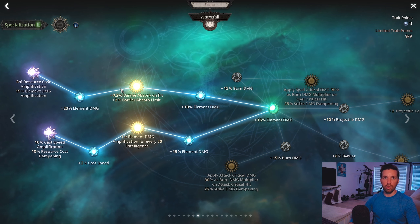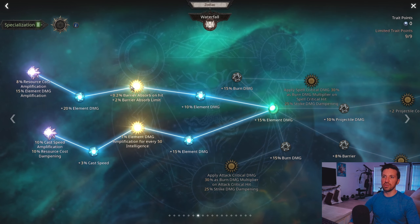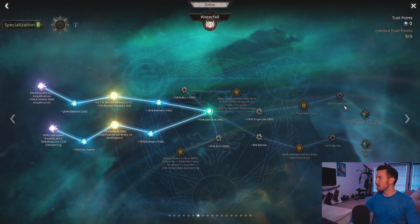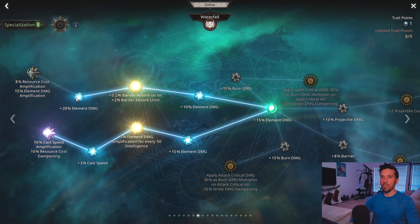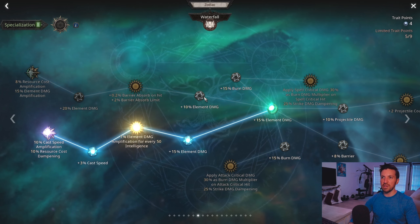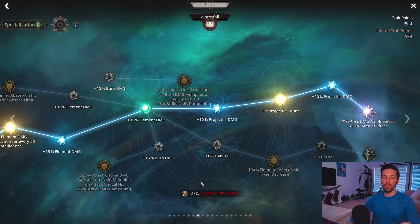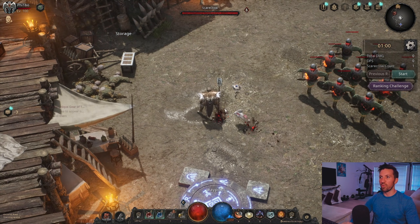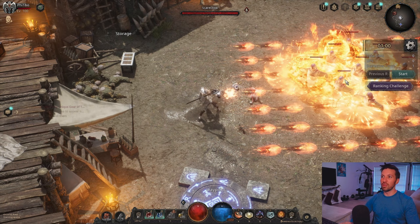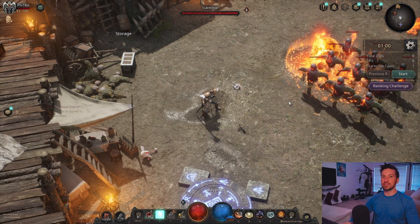We also get barrier absorb on hit and absorb limit, which helps regenerate barrier while dealing damage. I'd recommend an armor-barrier hybrid — lean toward armor until you're at 60% or higher, then put more points into barrier. For projectile count: if you want the plus two projectile count from the specialization, drop the four cast speed points only if your cast speed is already high. By default Fireball shoots one projectile, but with Multi-Shot you can get four more for five total, and the plus two gives you seven. It's a bit wild-looking but not a big damage decrease, and it makes farming lower-level dungeons slightly faster.